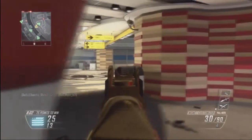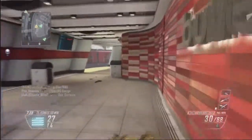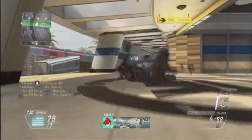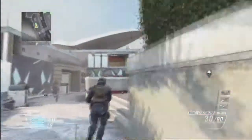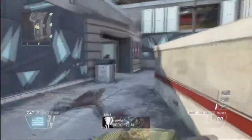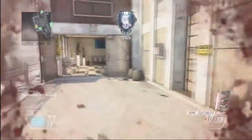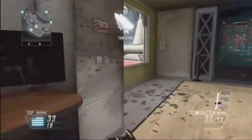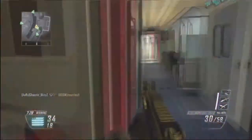Moving on — to get the Ronin camo, which is sort of like a bright coloured camo, you need to get 20 double kills. Double kills are really easy on Black Ops 2. All you need to do is get literally 2 kills within about 3-4 seconds and you get that double kill. This isn't like other games where you need to get literally 2 kills simultaneously — that was nearly impossible unless you got a collateral or something. But in this game it's so much easier, it shouldn't take you long. Probably the first one you'll get.